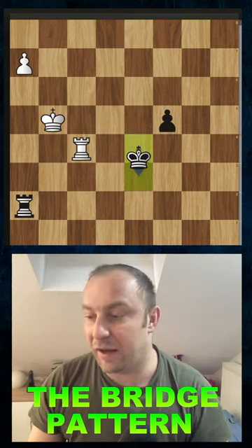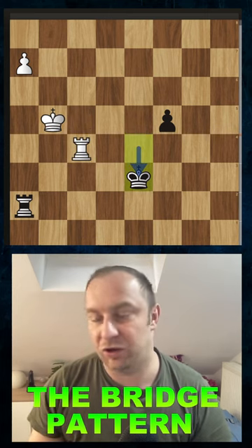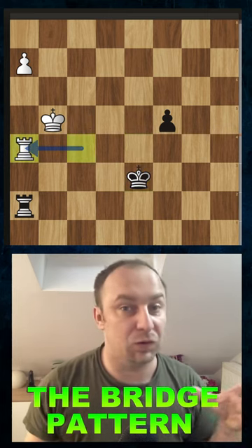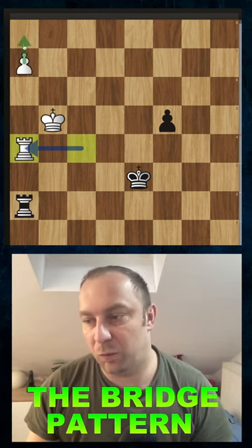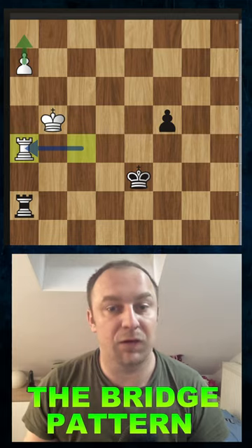If you play even here king to e4, the same pattern happens. We will eventually deliver another check, and now we play rook to a4 here. There's simply no defense against this kind of idea. White will promote to queen, and it's game over for black.